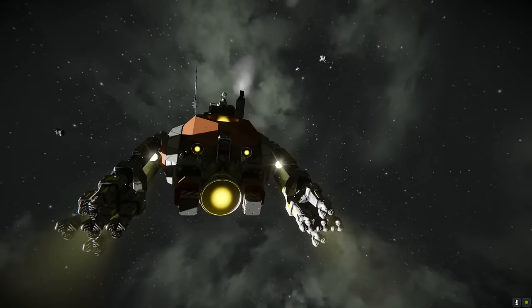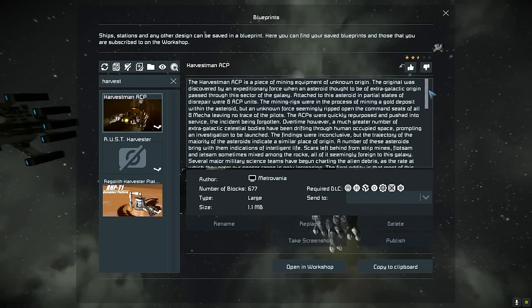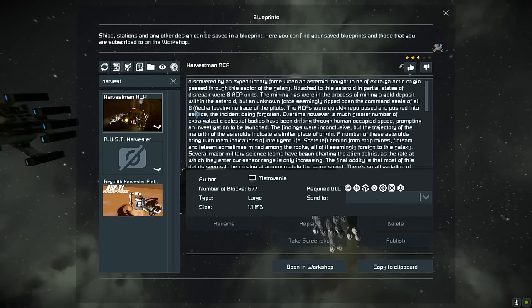Moving on — we have the Harvestman ACP by Metrovania. This is a pretty tasty ship. The Harvestman is a piece of mining equipment of unknown origin. The original was discovered by an expeditionary force when an asteroid thought to be of extragalactic origin passed through the sector. Attached to the asteroid in partial states of disrepair were eight ACP units — mining a gold deposit within the asteroid, but an unknown force seemingly ripped open the command seats of all eight mecha, leaving no trace of the pilots.